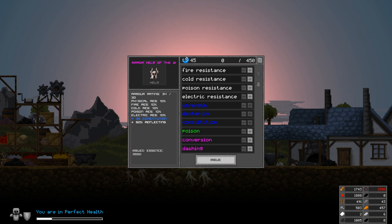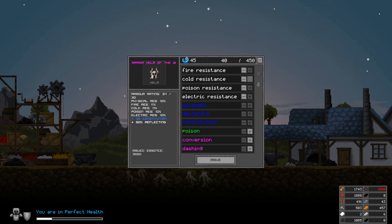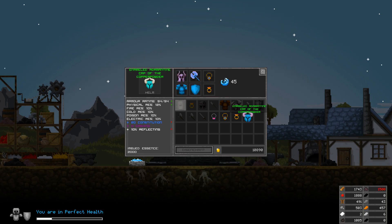How much more can we put in this — 450. What should we put into it? Strength? Oh I can't, costs too much. I guess all we can really do is just add more resistances. That's weird — oh, it's cause I'm out of essence. That's funny. Alright, so I need 450 essence from something.